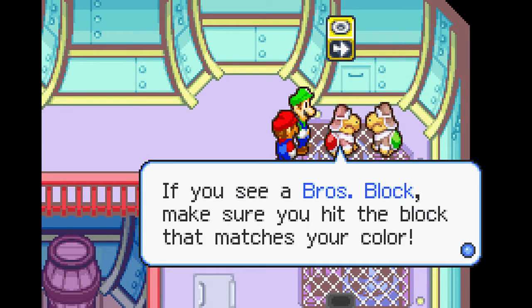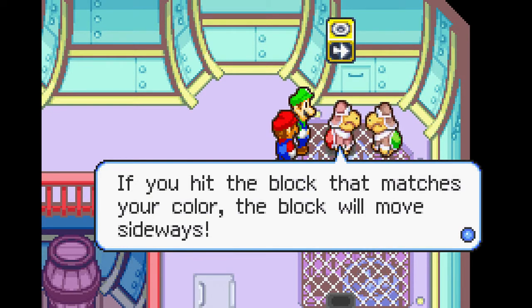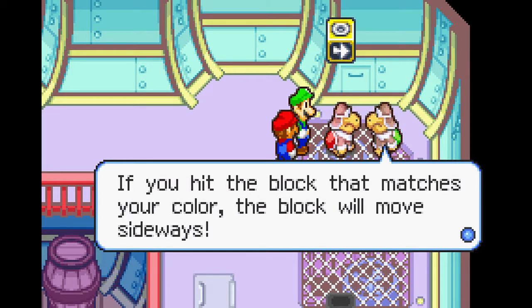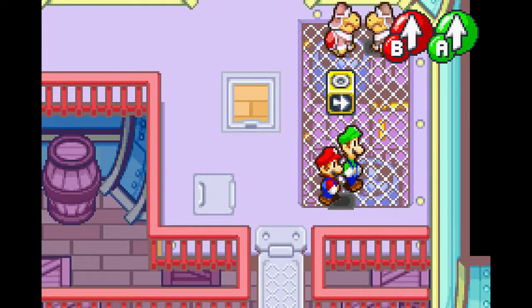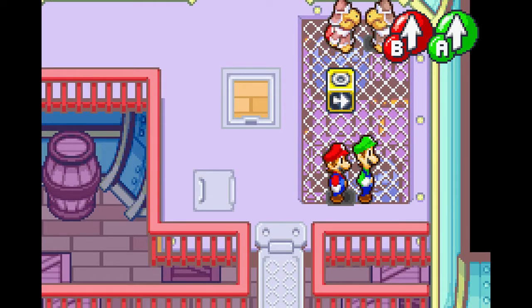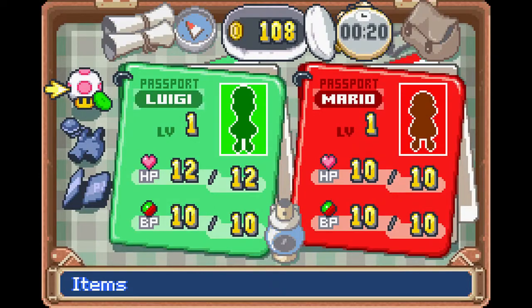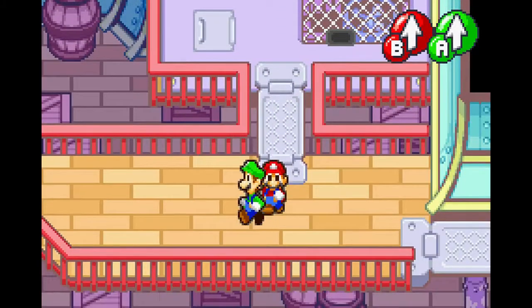There are Bros Blocks in this game. Hit the block that matches the color, and it'll move sideways and maybe give you a prize. Let's try it out — a little bit of practice right now. Tons of coins! Well, not tons. I've gotten way more than that. But at least I have 108 coins now. That's good.